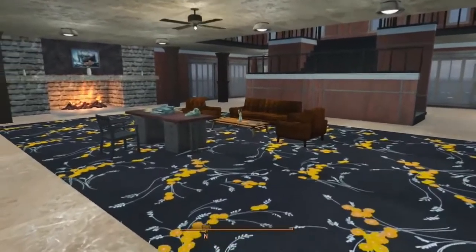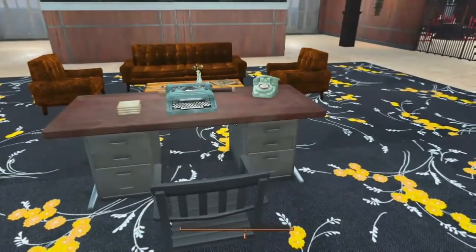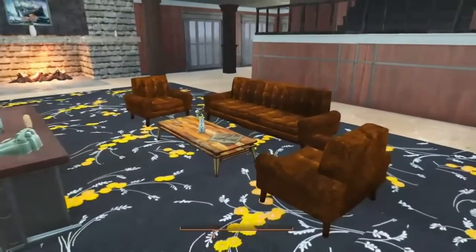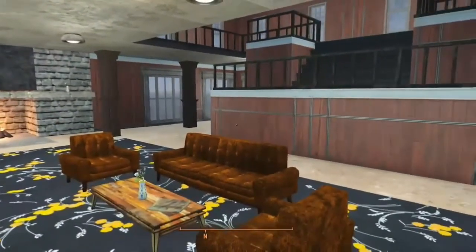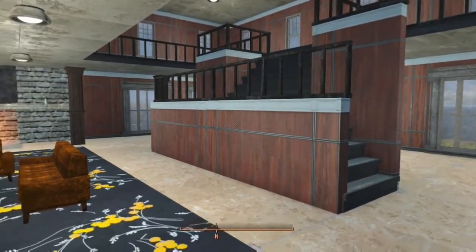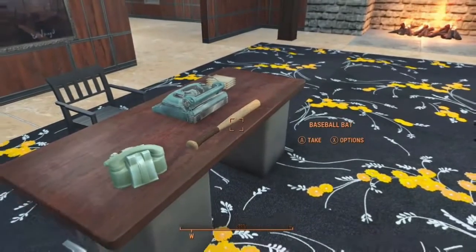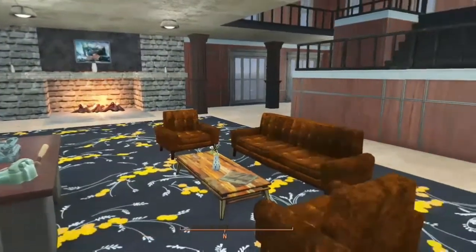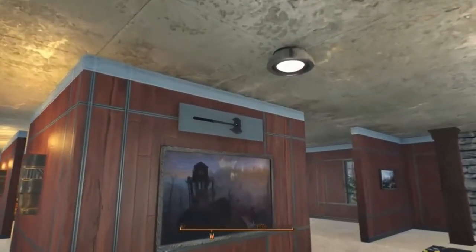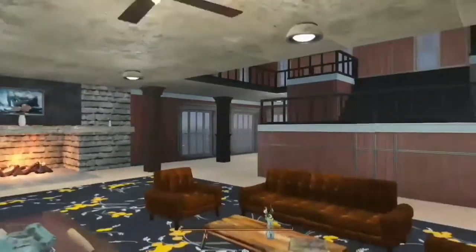This area here is where Jack does all of his typing, working on his book — all work and no play makes Jack a dull boy. He was also playing ball up against the fireplace. This stairway was where Wendy hit Jack with the baseball bat and knocked him out, and then she dragged him down and stuck him in the freezer. You'll also notice the big axe on the wall — that's what Jack used to kill Dick Halloran when he showed up later in the movie.